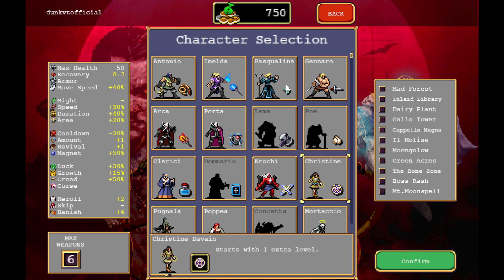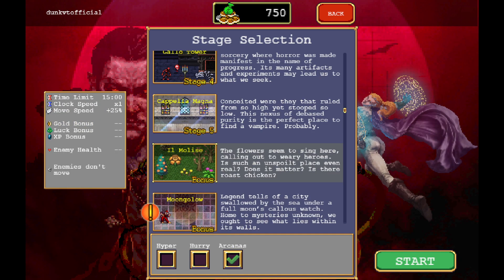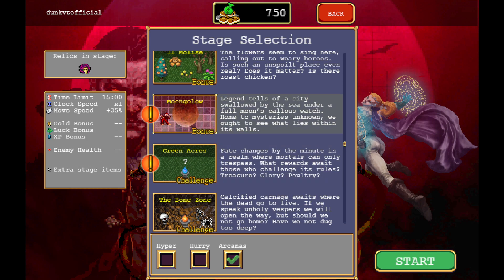And her cooldown is actually really reduced. Wow, that's crazy. Let's go with Christine. Let's try one of these stages — we'll go with Moonglow. It's a little bit of a shorter level today, but that's okay.